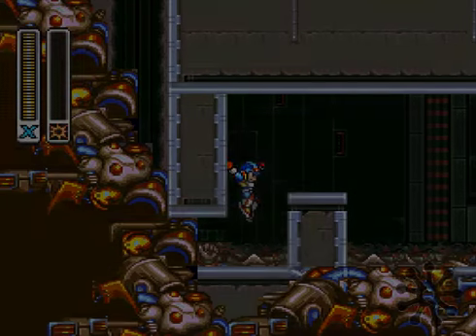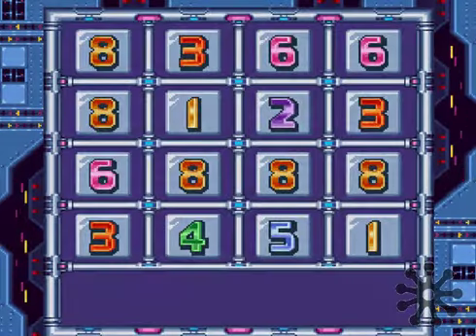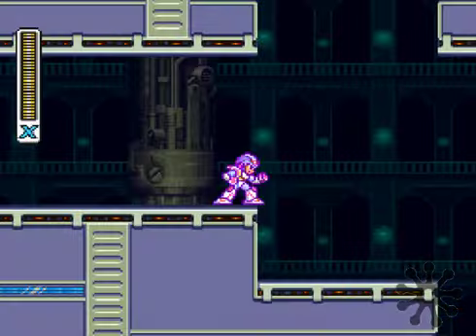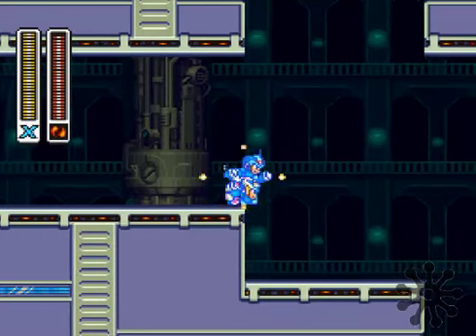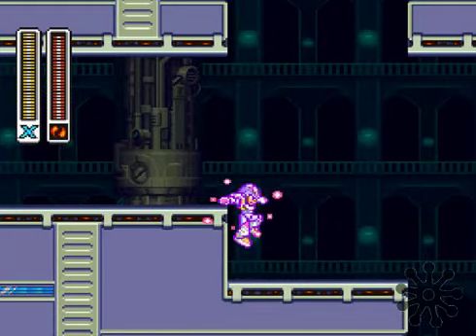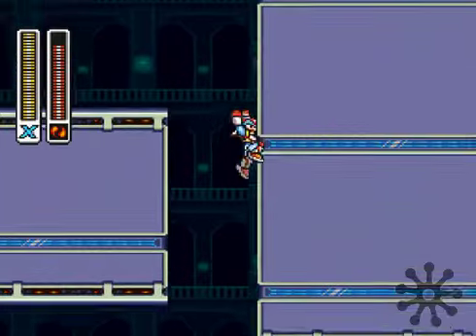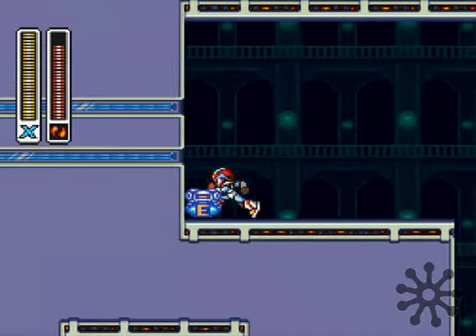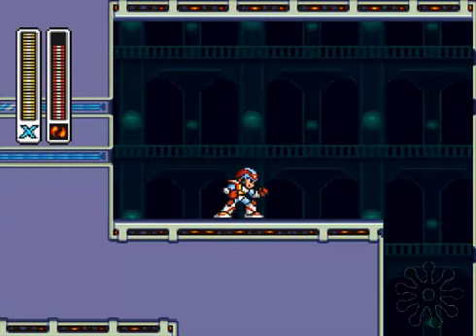We will use it. Next stop, the last energy tank, the last sub-tank — it's going to be in Magna Centipede stage. Okay, this is going to be a rather tricky jump here. Magna Centipede stage has another... Hey! First time. Sub-tank. I'm Dikara, I'll see you in the next episode for more Mega Man X2, bye!